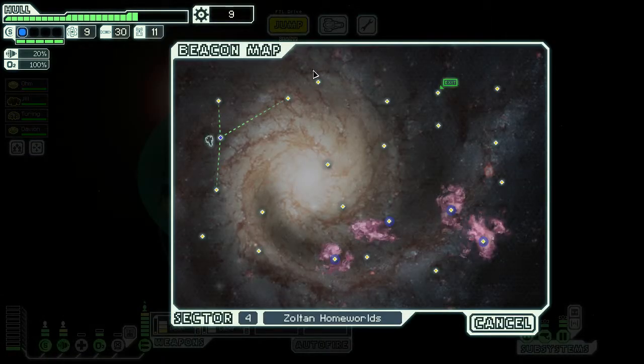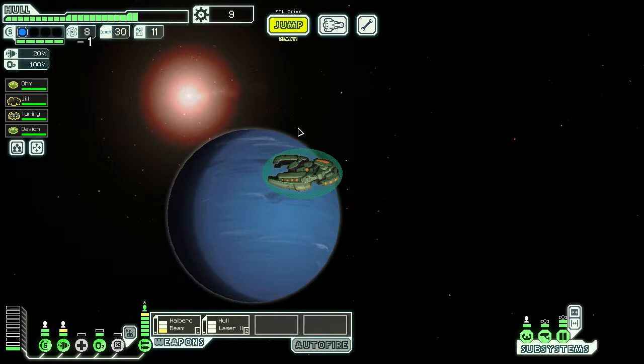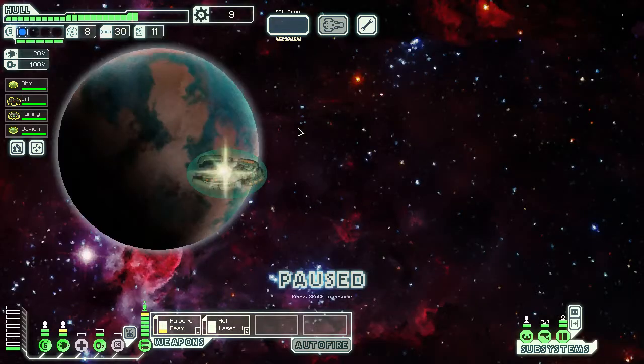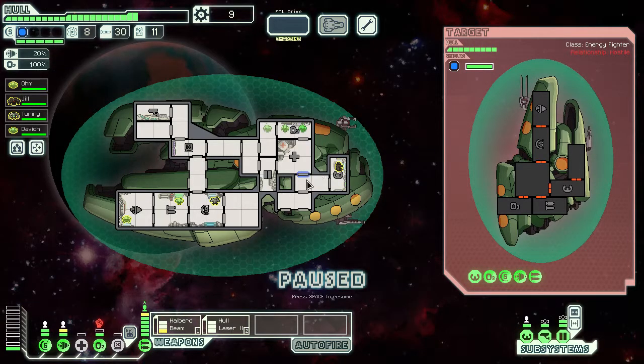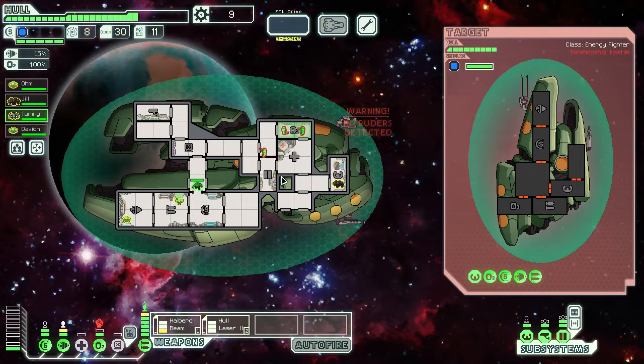Mantis are just famous for their boarding. It's the race that has 50% extra attack power in ship combat. Alright, intruders on board — this is just what I was looking to avoid. They're all Zoltans. Let's just fight them.